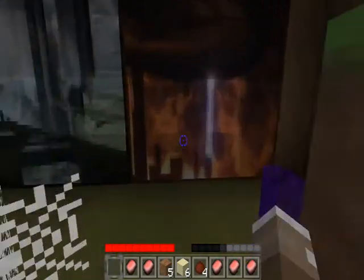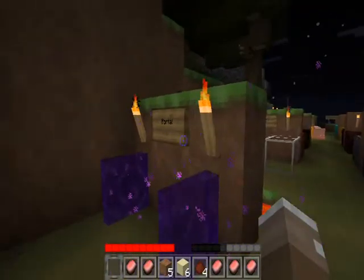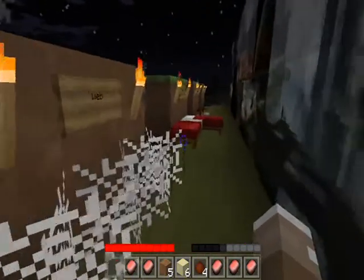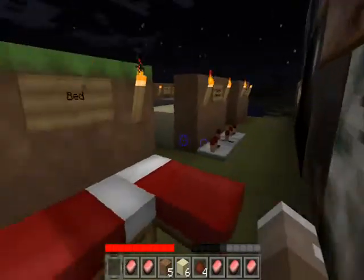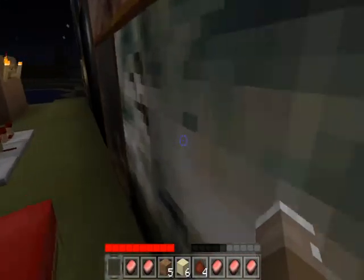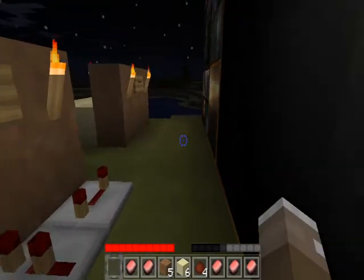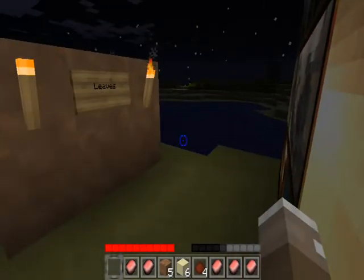I'm gonna do this side and then I'm gonna go over to our items. We have portal. Web. Two beds. Redstone repeater. And leaves.